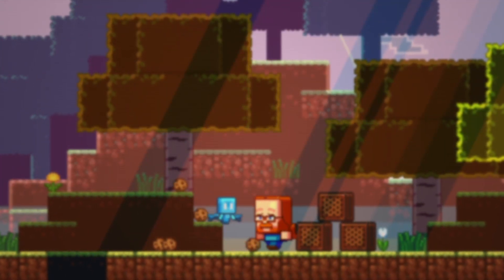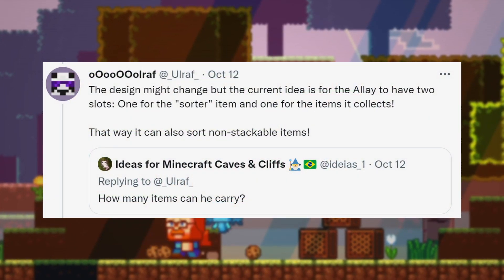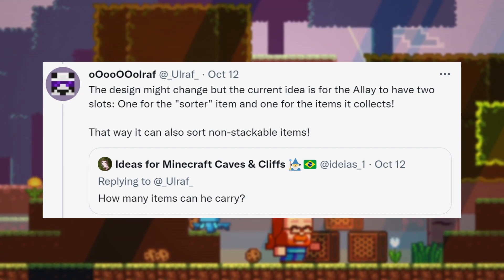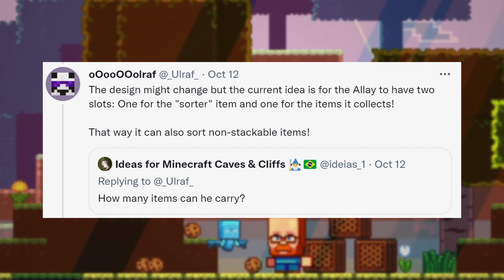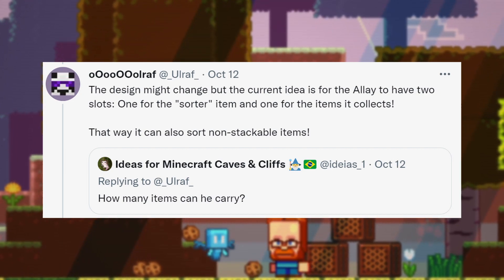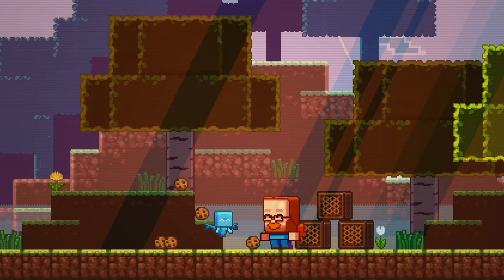We have a lot of additional details about the Allay, thanks to Ulraf and KingBDogs on Twitter, Discord, and Reddit. The Allay has two item slots in its inventory. One item slot is for the sorting item that you give it. So if you give it one cookie, it will fly around the world looking for other cookie items on the ground, and can pick up to 64 cookie items. If you give it something like an enderpearl, it will look for enderpearls and be able to pick up 16.